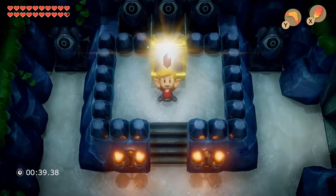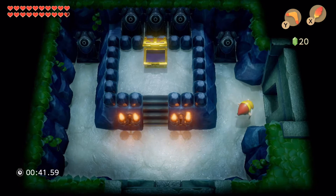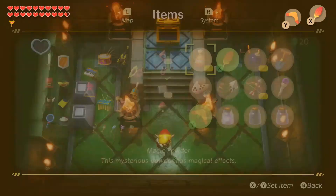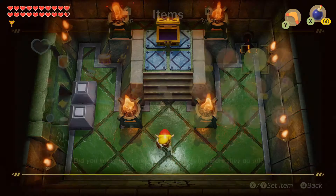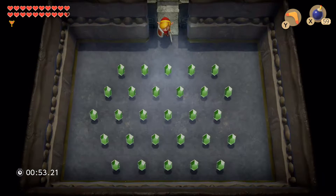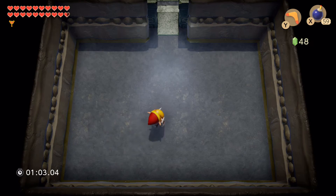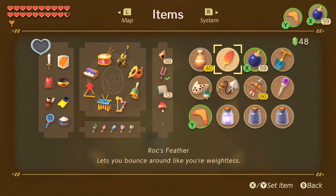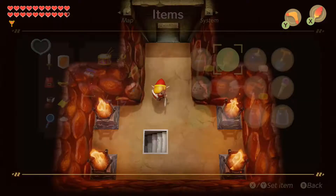In the dungeon maker mode, the last chest you open will always have the boss key in it. So if there's only one chest it'll have the boss key, but if there are 10 chests you have to open all 10 to get it. That's how they get you to explore the dungeon fully rather than going straight to the boss. That's also key to winning the later challenges — once I have the boss key I can go take out a boss.